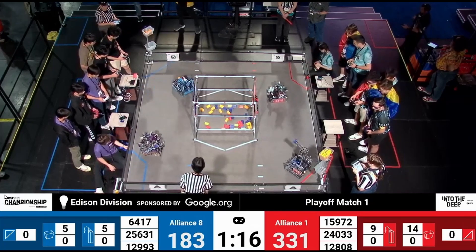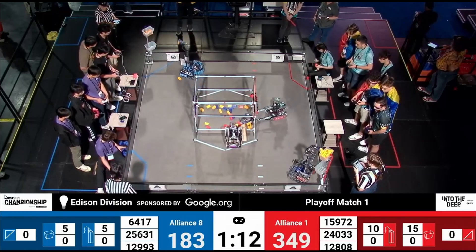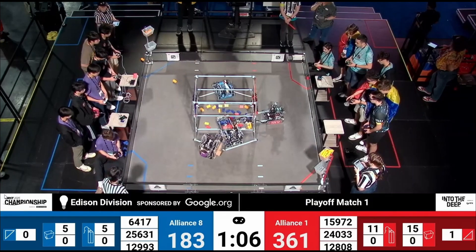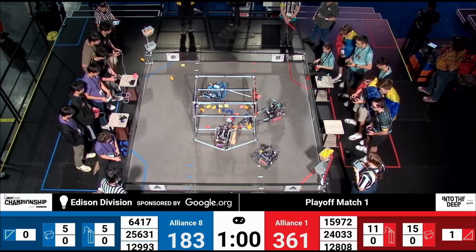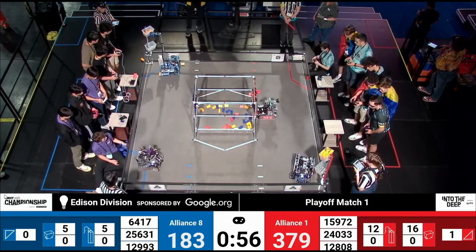2403 Alphatronic on the red alliance — you just blink and that basket is full! We have one sample on the floor in the net collecting points. 15972 Techno Z, their alliance partner, wasting no time at all getting the specimens into the high chamber.